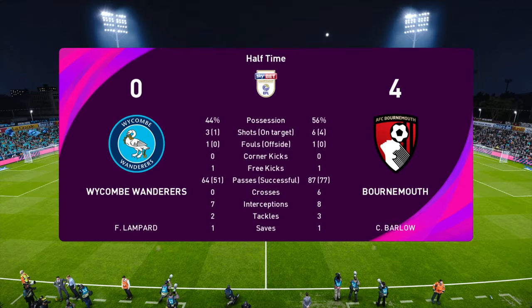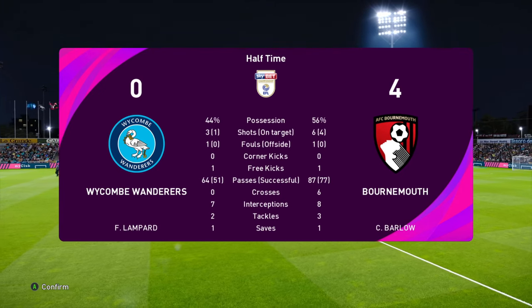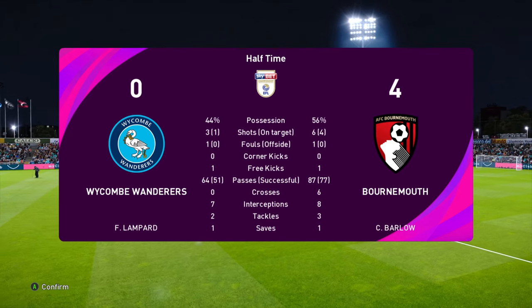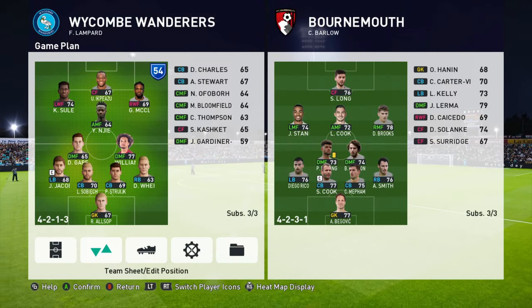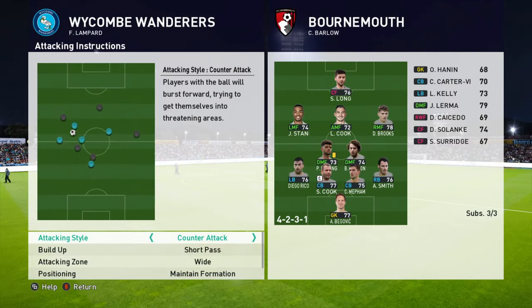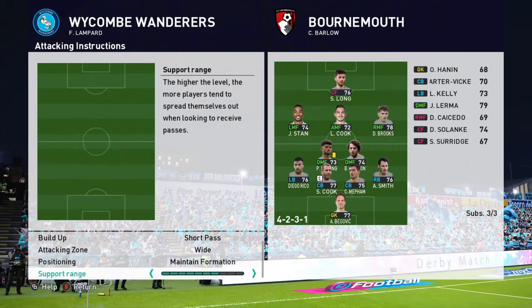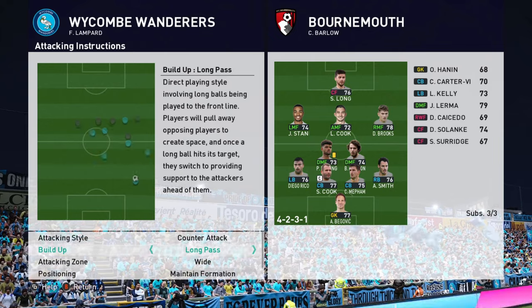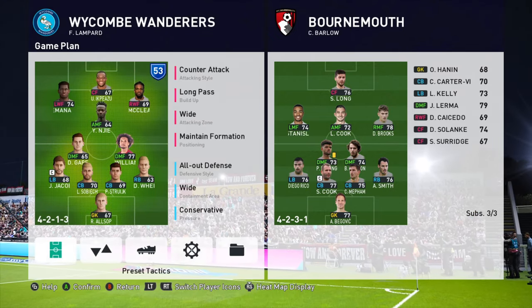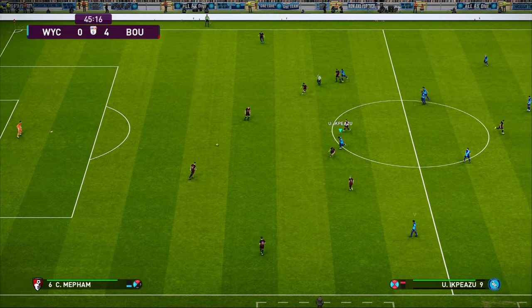This could easily be 7-0 or 8-0 by the end of the game. They're out-passing me - six crosses, 56% possession. This is not good. I'm going to have to change things up. I'll try and hold on for dear life at this point. Maybe switch to long passing, keep counter-attacking - we just got to do something different.